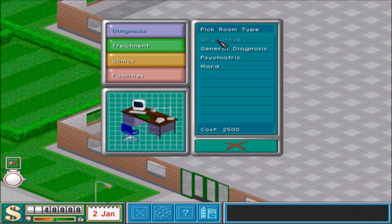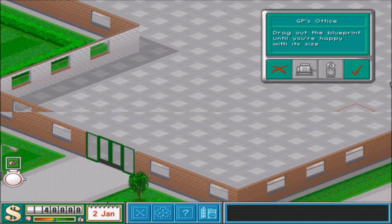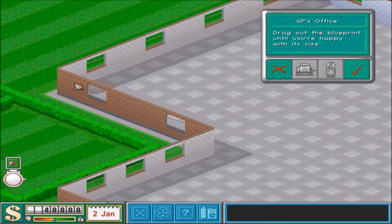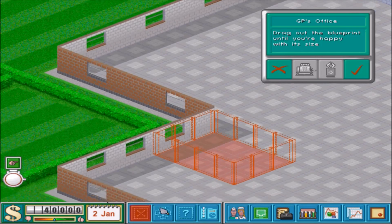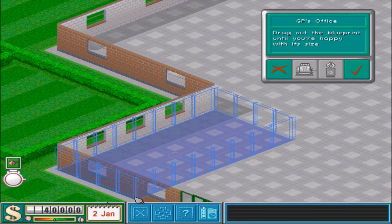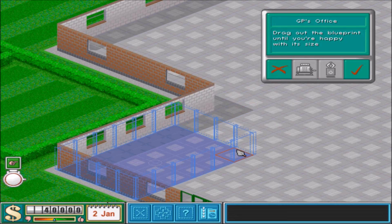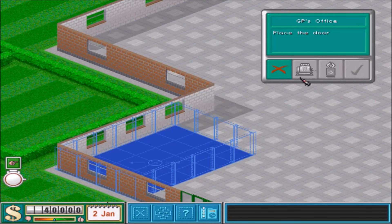This is what our hospital looks like right now. Toxicity is none. We got one patient apparently. Not really sure how we've got one patient and nothing else. So do you have to drag everything? I'm okay with this. First thing you need is a GP's office. Most people, when playing the first level, just crowded it in, but I like making mine look nice.